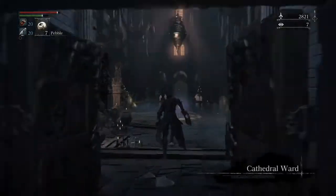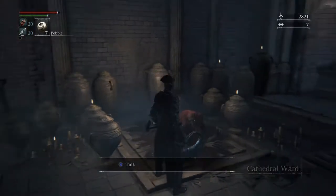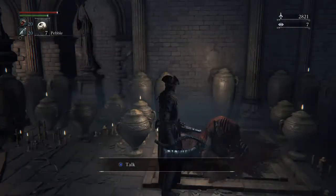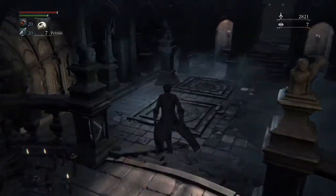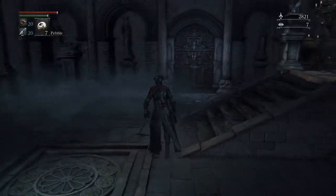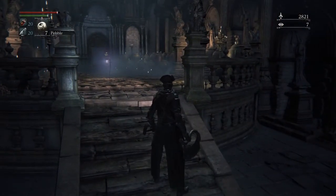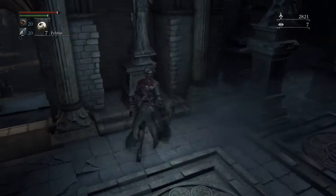These give special buffs and debuffs. If you talk to this NPC, he'll tell you that you can bring people who are looking for a safe place there. There was a woman in Central Yharnam who was looking for a safe place. If you go back to her, talk to her, and tell her to come here, she'll come here and sit in a chair.